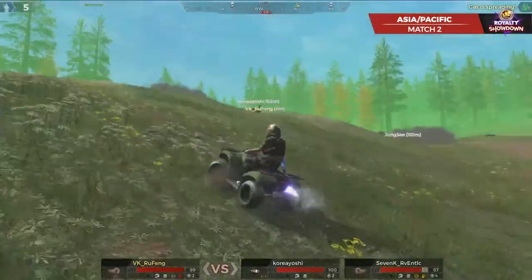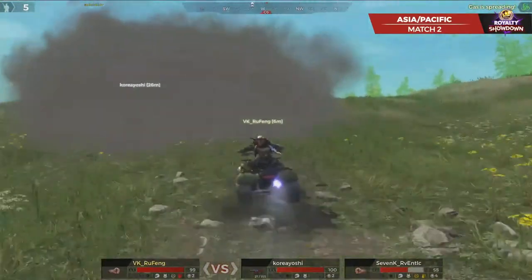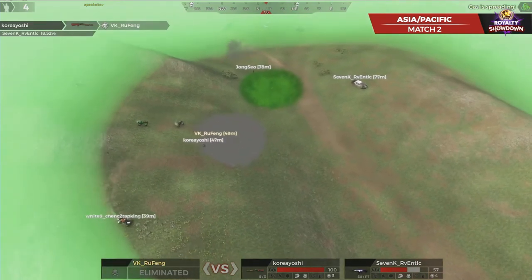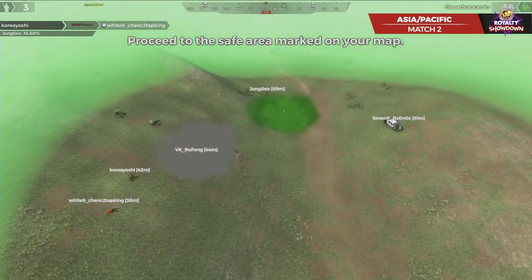Or everybody's going to be focused on each other. A little bit of a seed swap action - no shots come out. RU Fang going to try and get out, rotate on the ATV towards the middle. Korea Yoshi taking some shots - everybody just rotating into a vehicle fiesta. RU Fang going to get taken down by Korea Yoshi, and cars everywhere. Arvintic going to use that cop car. This is nuts.